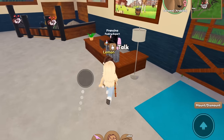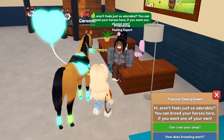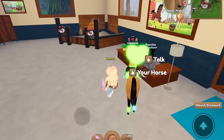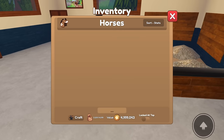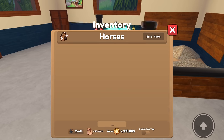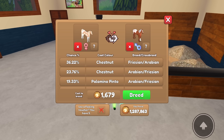Over here, if we talk to Francine — you can't breed here anymore, but you can ask how breeding works and still see her shop. Over here you can click 'begin breeding.' Let's do one as a little example — let's do Meringue, because I need some more of her foals. And then we'll pair her with Harvest, because that's a cool one as well.